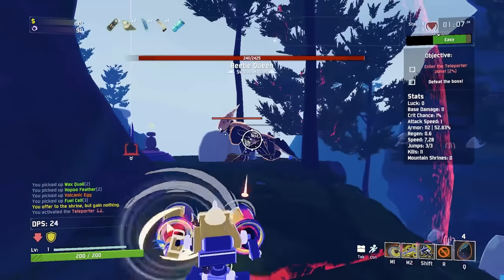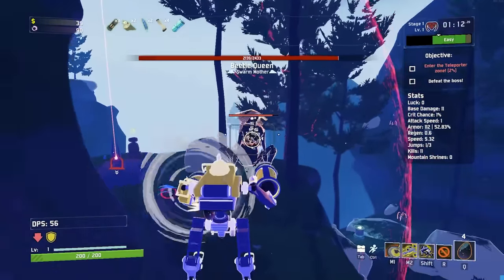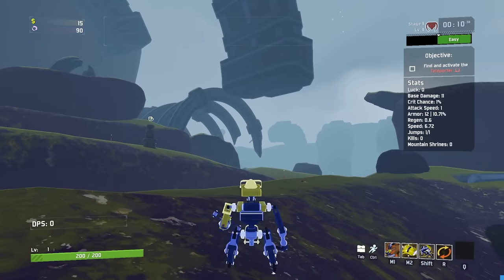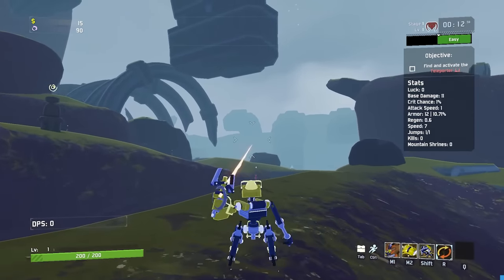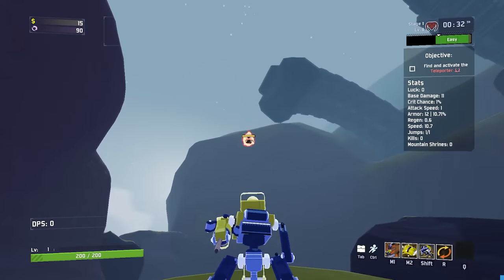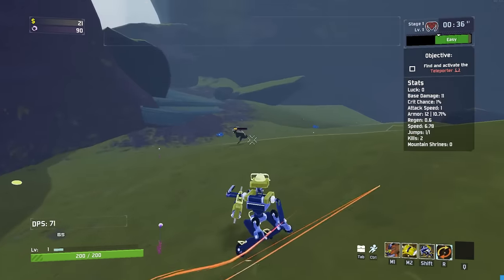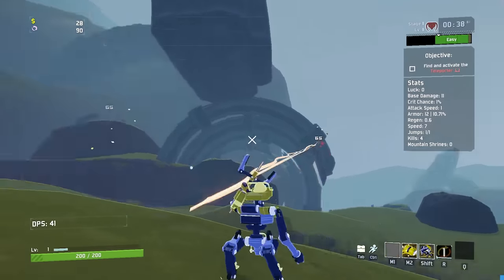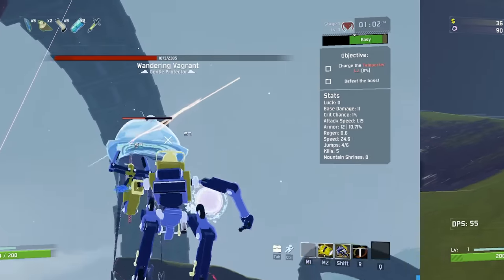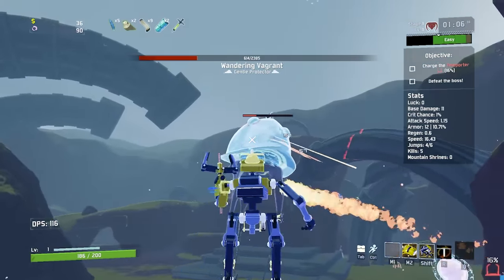Mul-T by far has the most techs out of all survivors, so strap in because it's a lot to go over. His most iconic tech is double rebar. To do this you need Retool equipped with both primaries set to Rebar Puncher. This lets you bypass the Rebar Puncher cooldown animation by quickly switching to the other one. It used to be as simple as holding left mouse and R, but this was nerfed — now you need to time your shots to right after the X goes away. However, a single Soldier's Syringe will negate the nerf and let you do double rebar the way God intended.